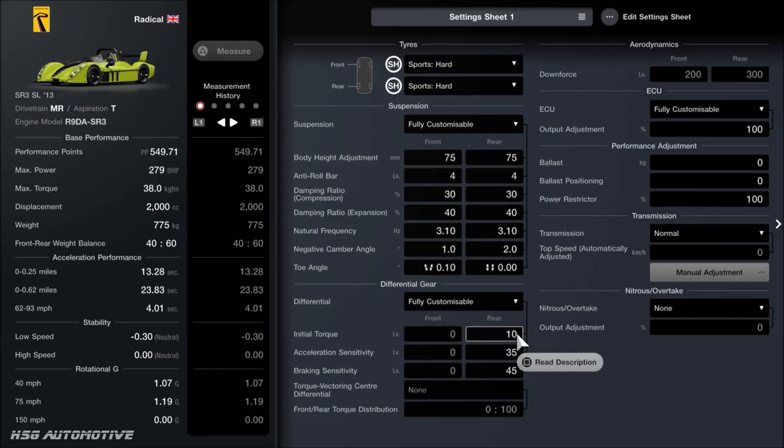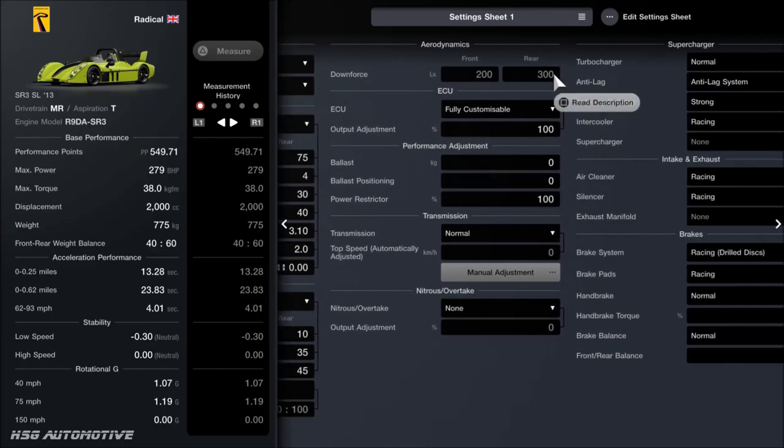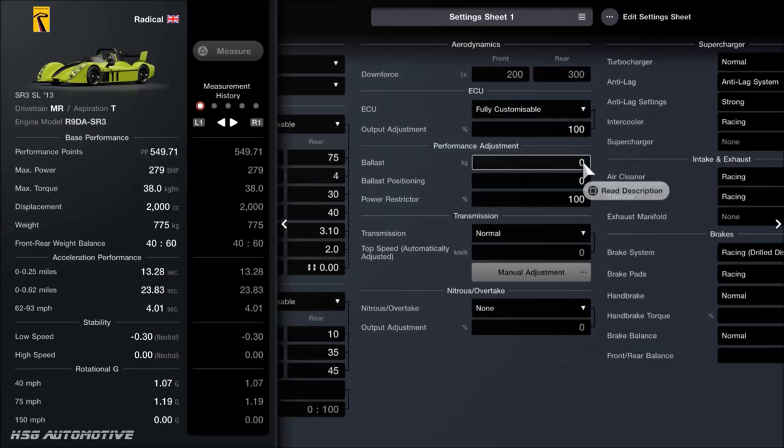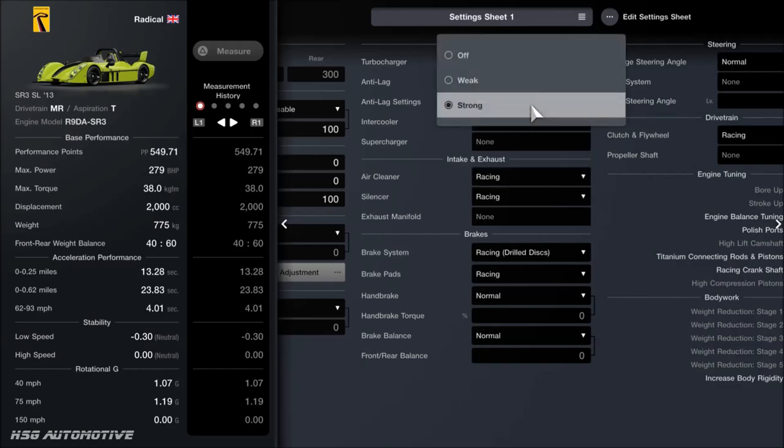As far as the diff, I don't recall doing much to it — it's on 10, 35, and 45. The transmission would take you over the point level anyway, so I didn't bother fitting that, and the track doesn't really need it on this occasion. Downforce you cannot adjust on this car, and you don't technically need to add any ballast or reduce the power. They just come in handy if you need to restrict power or make it heavier for a certain race or online lobby. Don't forget to have your anti-lag set on strong so it does its job properly.